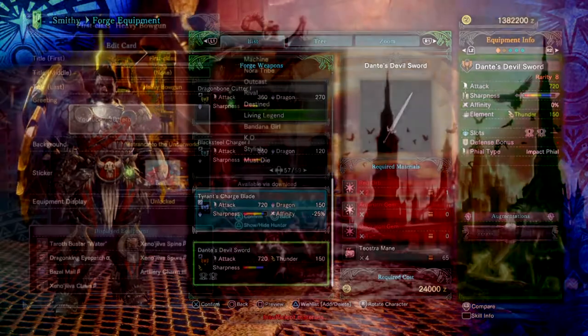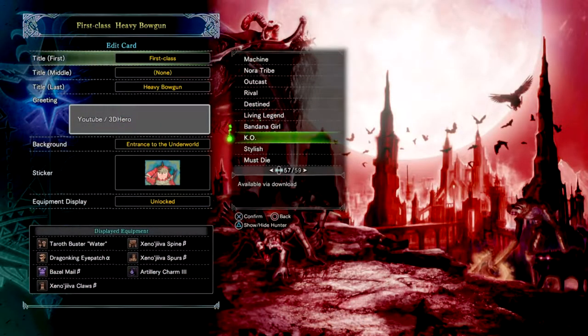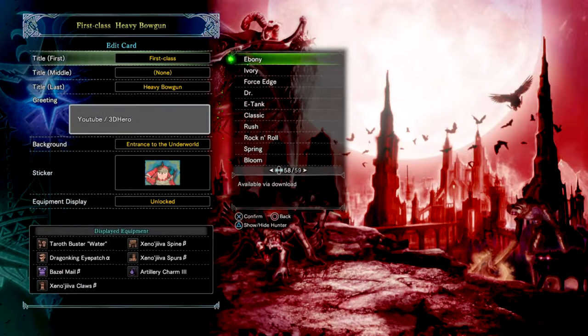You also get a new banner card, which is kind of nice, and a few new keywords to use in your titles. And that's it — I do hope this very quick rundown has given you all the information you need on how to get the armor set and the weapon.